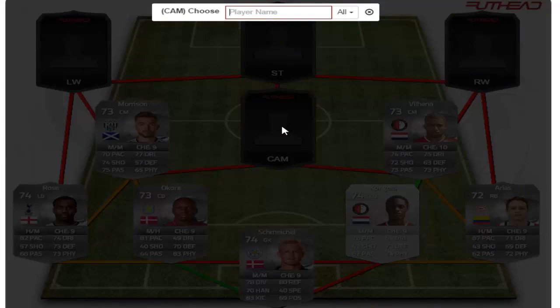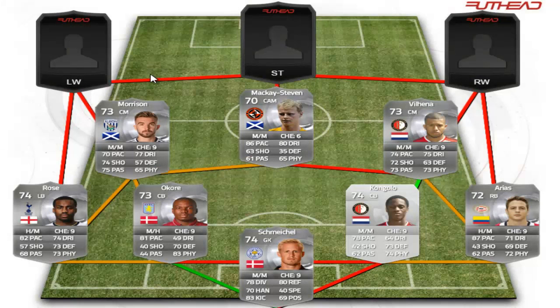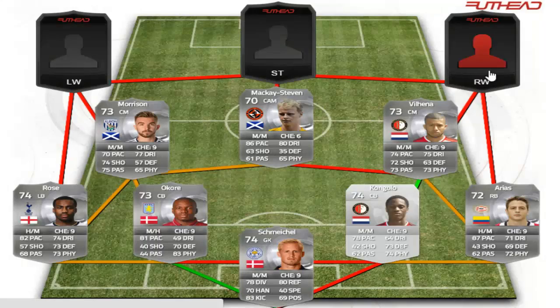In the CAM position we have the first of the five-star skill players — I believe his name is Kaveh. I'm not quite sure what team he plays for, but it's the same team as the attacker. He is a very solid player with five-star skill moves, four-star weak foot, 73-rated, incredible pace, not the best shooting and passing, but also 80 dribbling which is very nice.